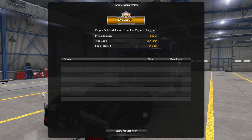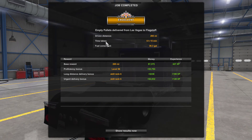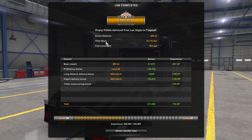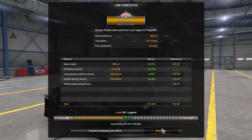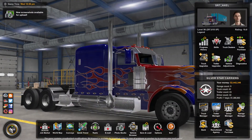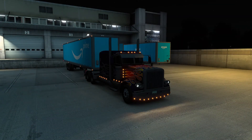There we go. 260 miles, six and a quarter hours, and about 36 gallons of fuel. That's going to do it for this video — thank you very much for watching, guys. I hope you enjoyed this Optimus Prime skin with the Amazon Prime trailer. Say goodbye to this truck and this skin because I'm never going to use it again. I will see you guys next time, bye-bye.